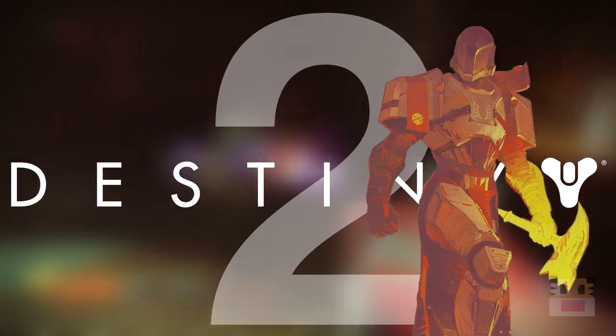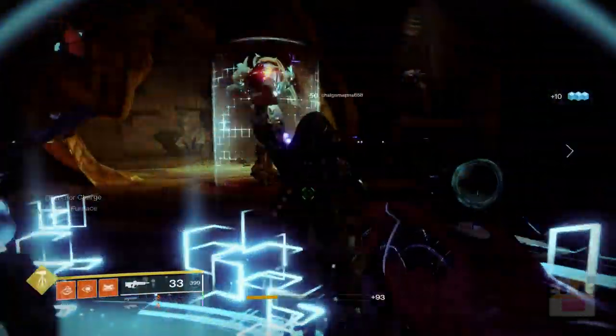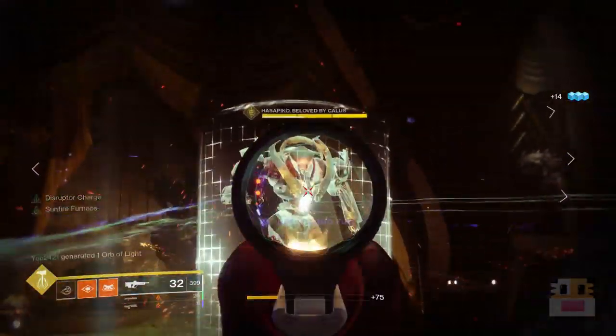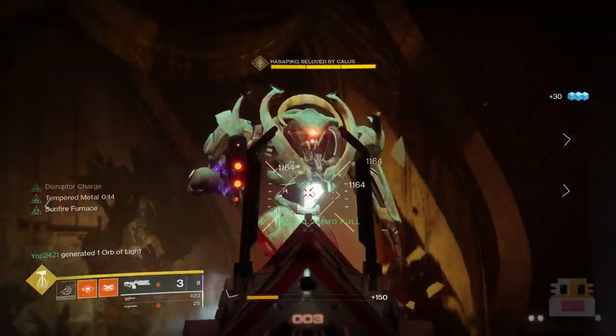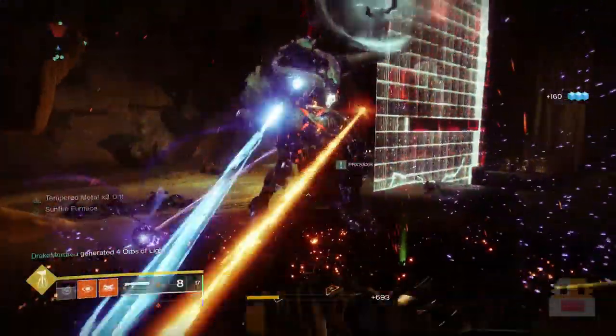What's up guys, my name's Dan Dichronic Yose here on this Destiny 2 video. Today we're going to be talking about how to get up to the max level in Season of the Opulence, 750 power, as fast as possible.